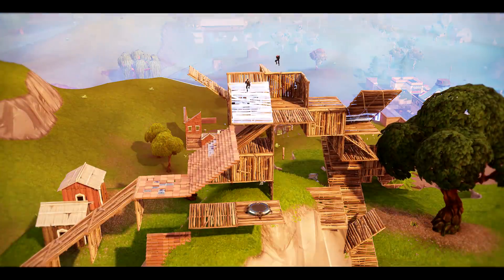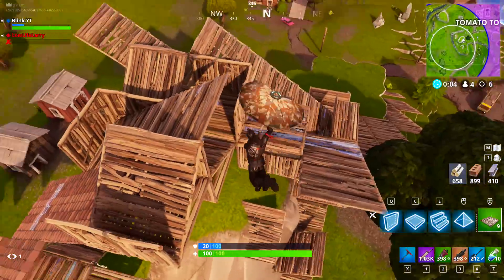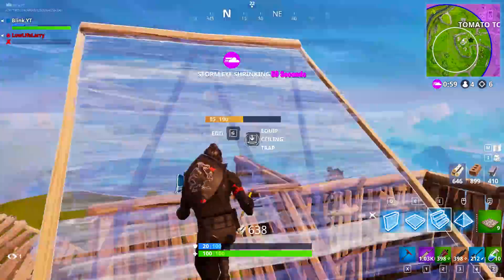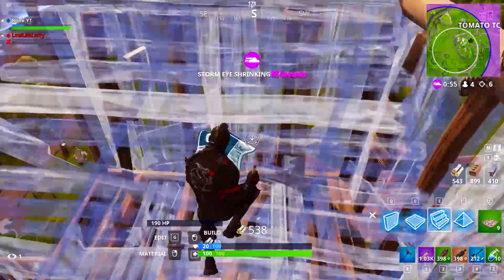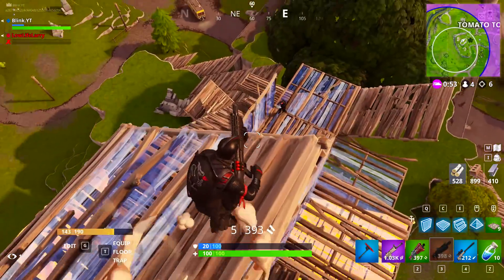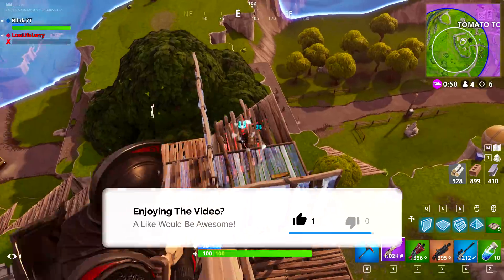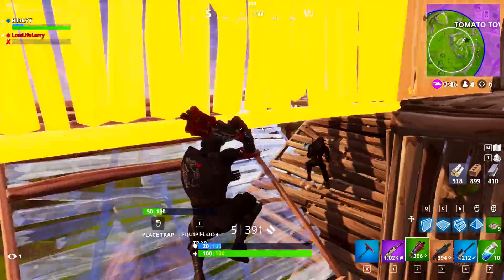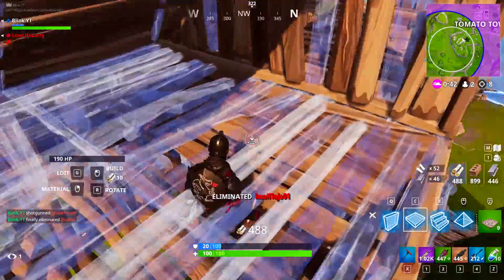If you use a jump pad like I did, you want to get to cover as soon as you can because you're floating in the air and it's a pretty easy shot to hit. I was able to land on the top platform without taking any damage. At that moment I built myself a few stories higher to get ahead of my opponent, instantly put on the pressure, did a decent amount of damage and took off his shields. I went for the aggressive play for the finisher — anytime I take out someone's shields I'll usually go for the push because it's a pretty easy elimination with the shotgun.